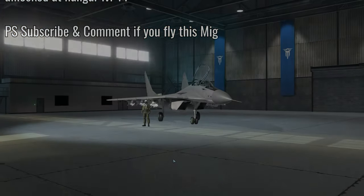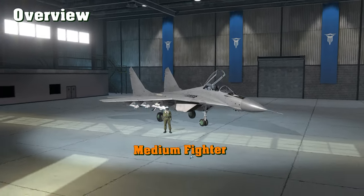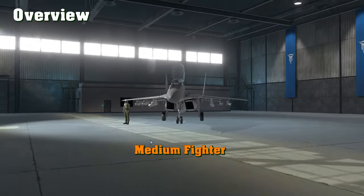It's available at hangar level 11 in Metal Storm. Here's what it looks like. If you want to see the liveries, we've got all those at the end of the video for all of its skins.